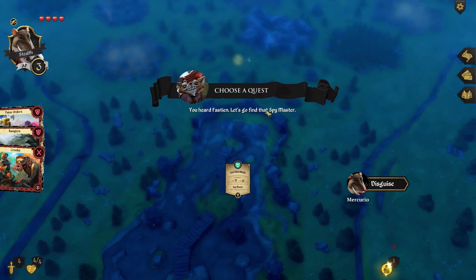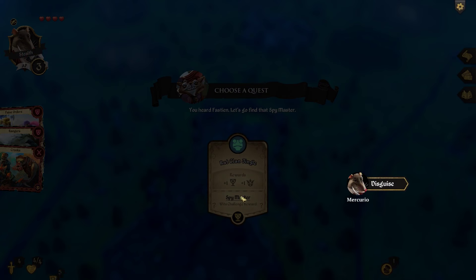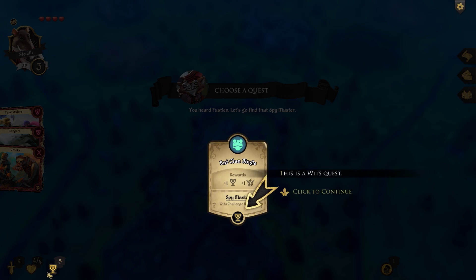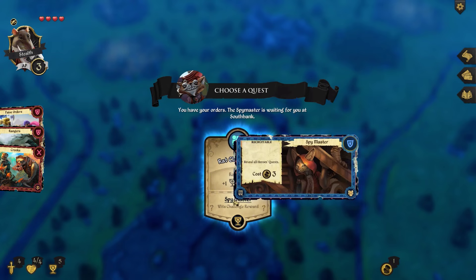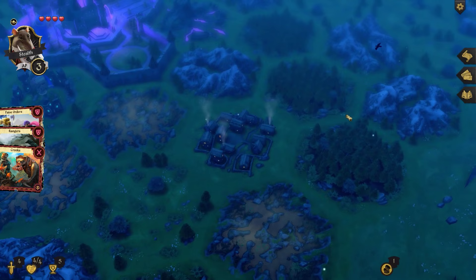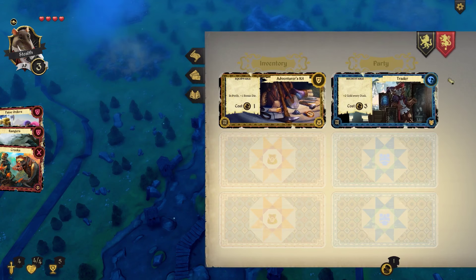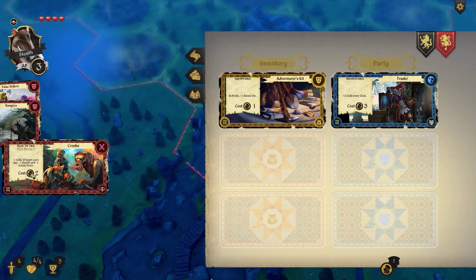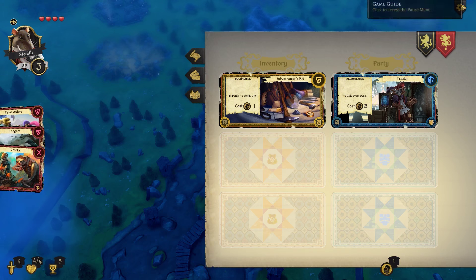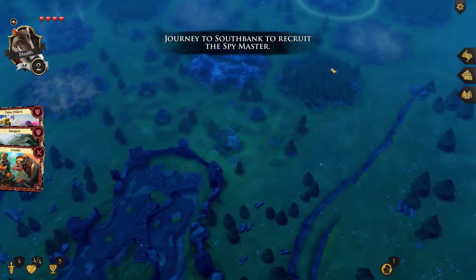Now we pick a quest — this is a wits challenge. Wits determines how many cards you can hold in your hand — I can hold five. If I succeed this witch challenge I get to reveal all heroes' quests. We also have a traitor card that gives plus two gold every dusk, minus one gold if the target can't pay, minus one health, minus one action point, grants scout from this location, and forces a King's Guard off a tile. Pretty neat.